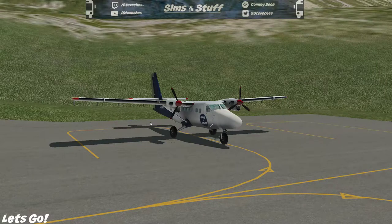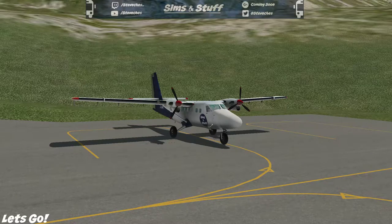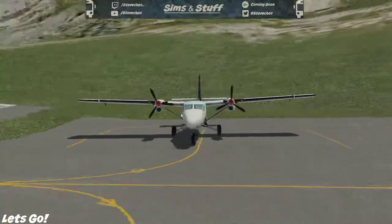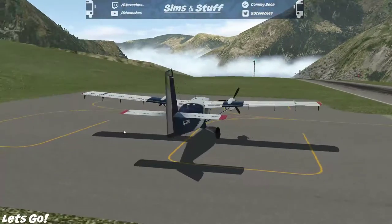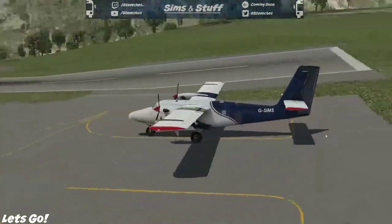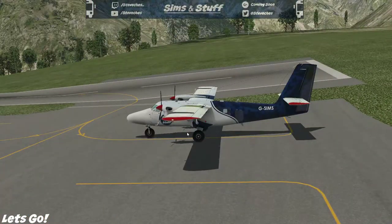At last we're finally in a plane — and being interrupted by air traffic control. We're finally in the Twin Otter, here at Lukla, the airport that serves Everest. I thought, why not start as you mean to continue? Grab a parachute, because you're going to need it — let's go!